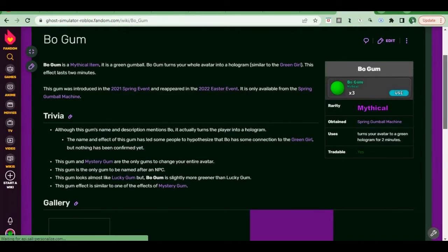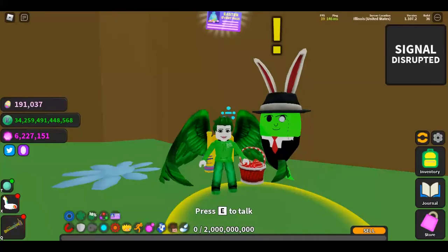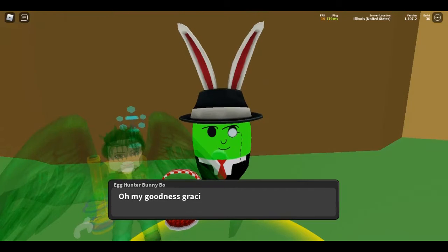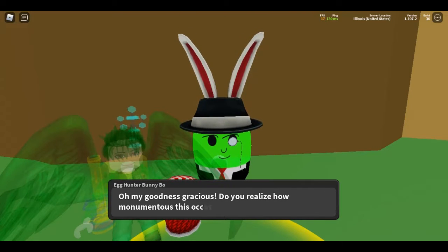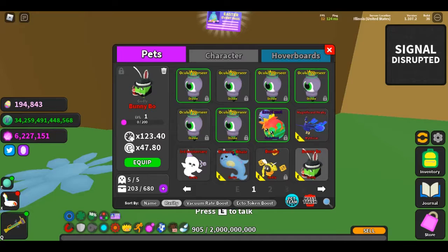Just like in the spring event last year, the bow gum will turn your avatar into a green hologram. There are three new NPCs this update. In Easter land is egg hunter Bunny Bow, who has an eight task questline and gives a bunny bow pet.